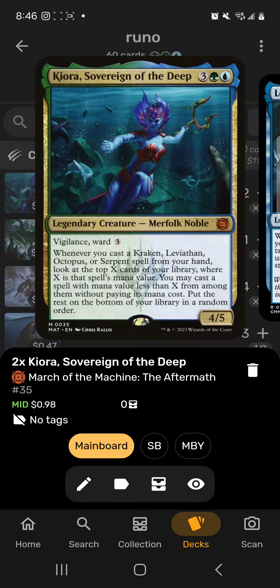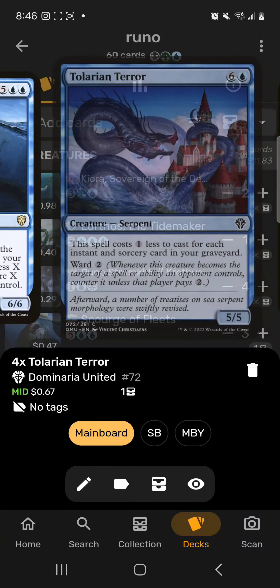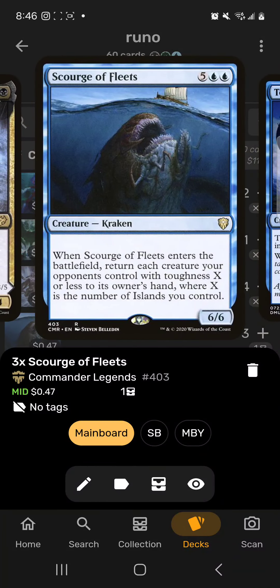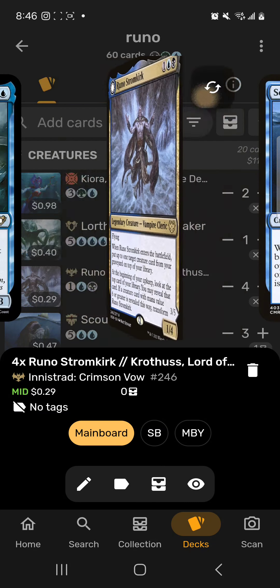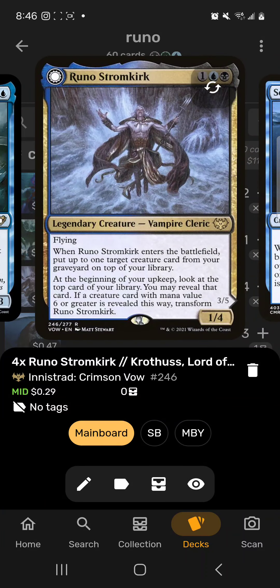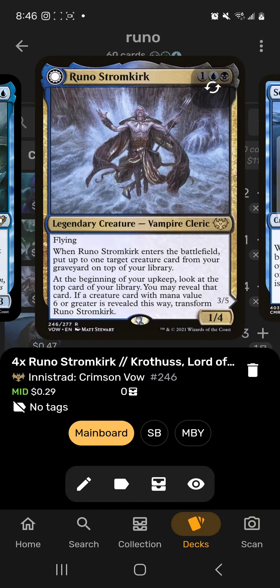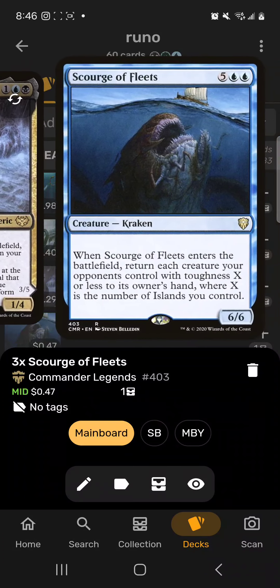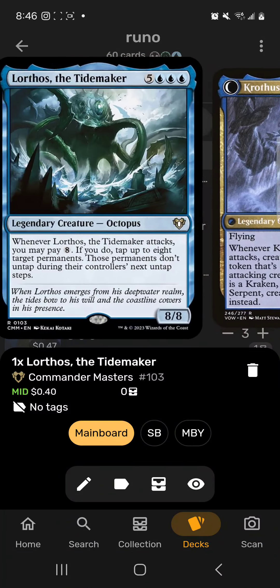This is a Leviathan, Kraken, Serpent, Octopus deck. The main premise is we play these big stompy creatures — Scourge of the Fleets also acts as removal. We're going to be doubling them up with Krothuss, Lord of the Deep. You transform Runo by getting big creatures in your graveyard, and then when he enters you can put one on top of your library.